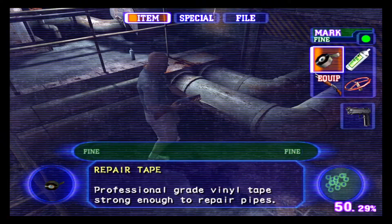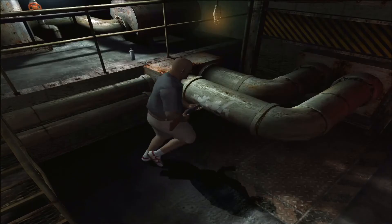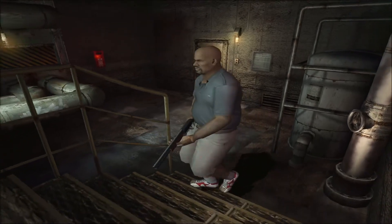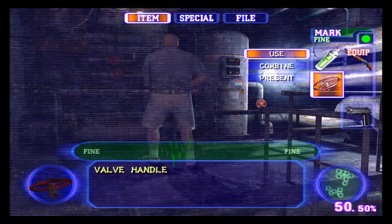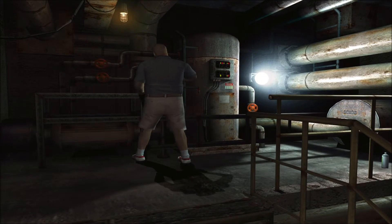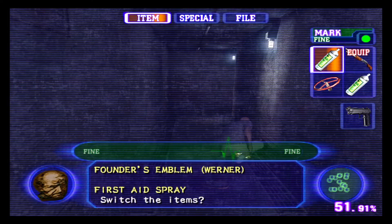Direction la salle des tuyaux au sous-sol pour réparer la fuite avec votre rouleau. Un petit coup de volant de vanne et le tour est joué. En sortant, ramassez sur le sol l'emblème fondateur Werner.